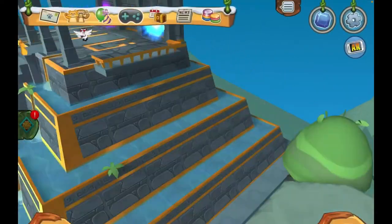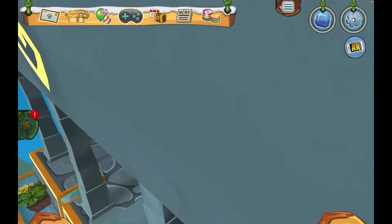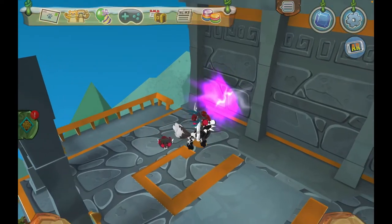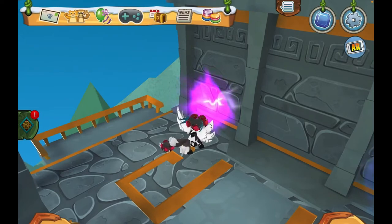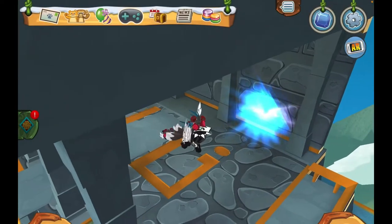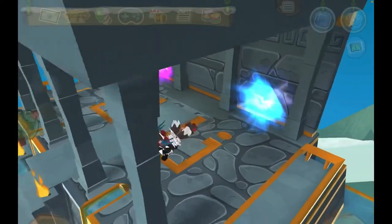And again, the teleportation thing — I like how this one's blue, but I don't like how this one is purple. Even though it balances out the colors, it should be like a dark yellow and then blue, because it'll match better with the den, or green and blue. I think that'll match better.